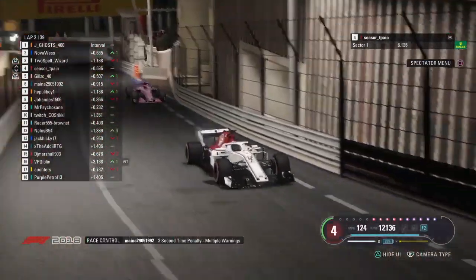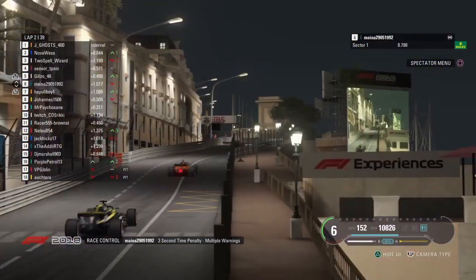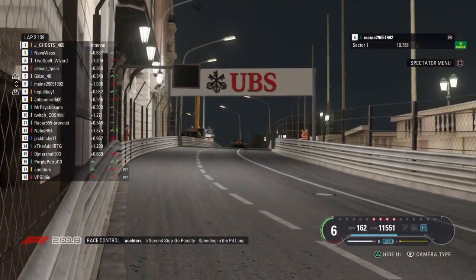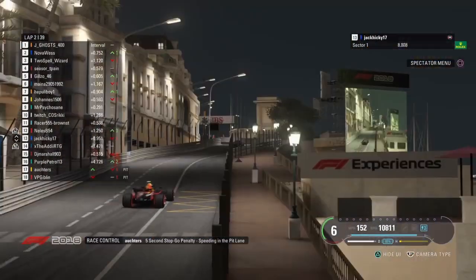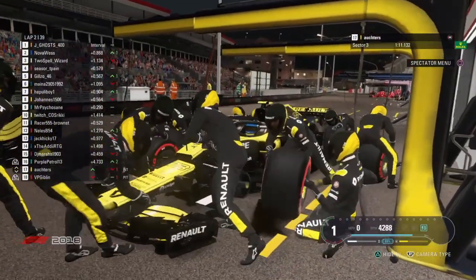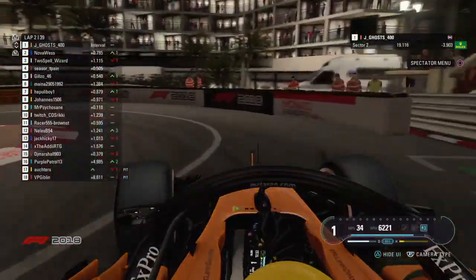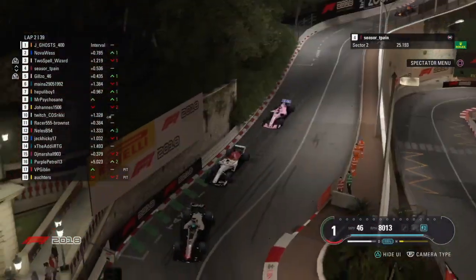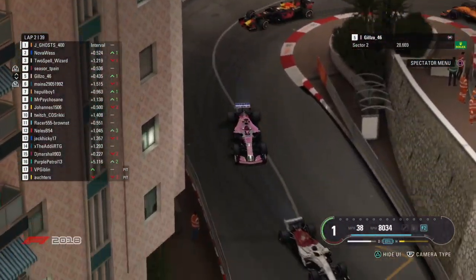That's the cleanest we've ever seen a first lap with 18 drivers. Mayna against a 3-second penalty. And the others get 5 seconds — they're both in the pits. I think that's obviously that car park we had at the Lowe's hairpin. Gilzo is right on the back of Cesar T-Pain here, as they are both on the back of Two Spell Wizard. Almost touching.